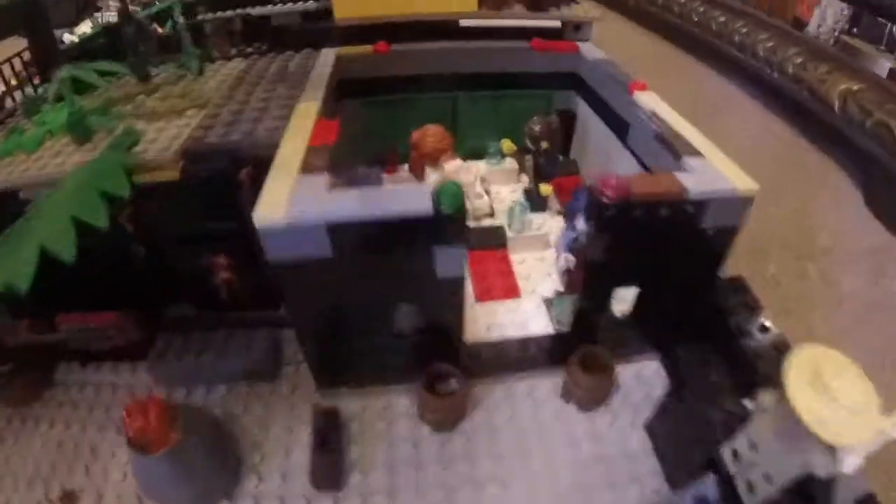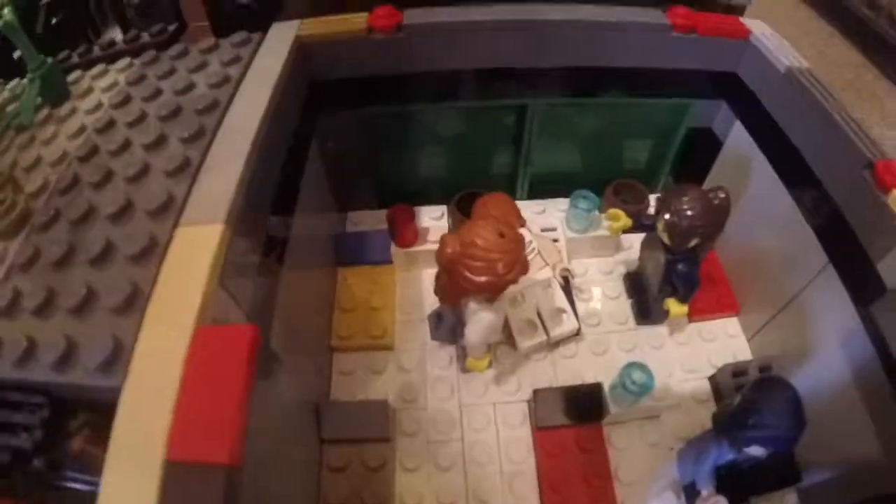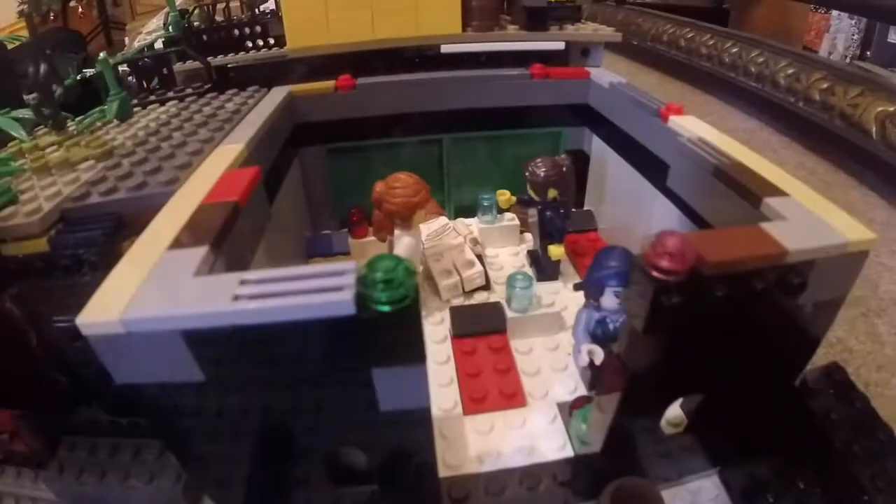Now this is my favorite part of this base — the hospital part at the bottom floor. Inside here I have complete white flooring with six beds for patients, and you can see a patient has ripped clothes there.